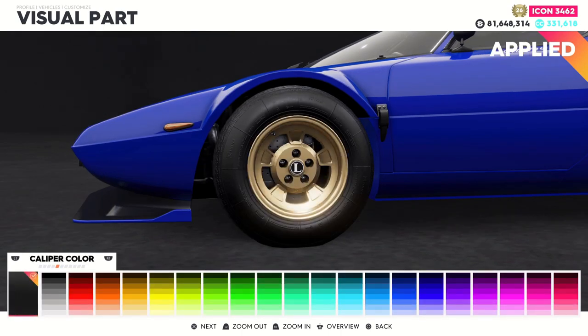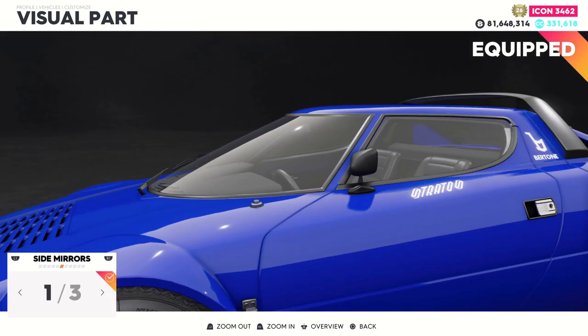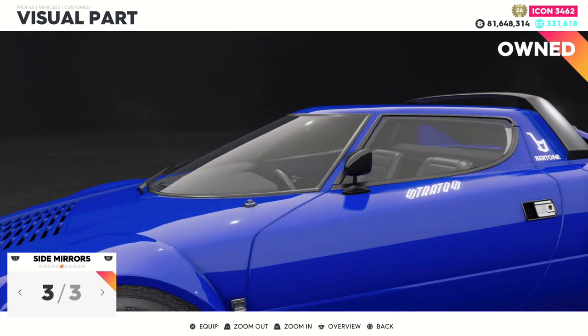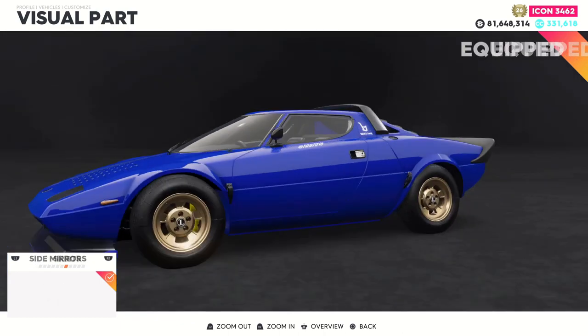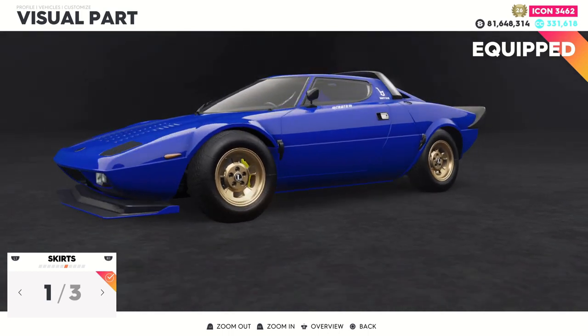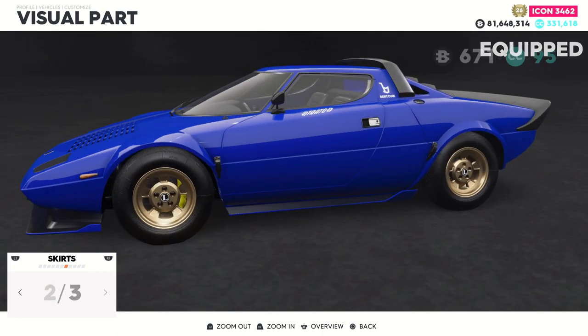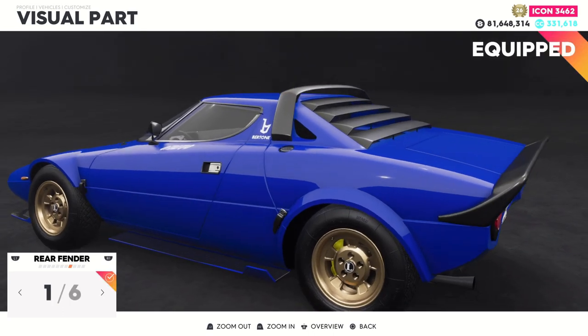For the caliper colors, I'll probably make these yellow — a blue car with yellow calipers really does look awesome. Moving to the side mirrors: there are the stock ones with almost a matte finish, then painted ones, then a carbon fiber option. Moving to the skirts, since I have a body kit selected I'll need to add a matching one — there's also a carbon version though that doesn't look great.